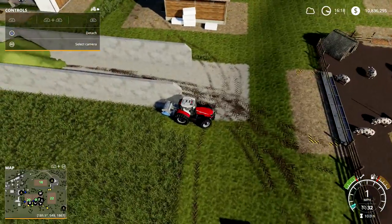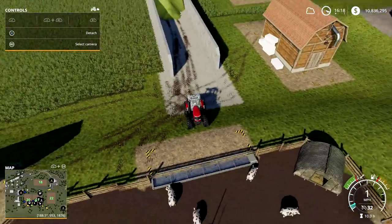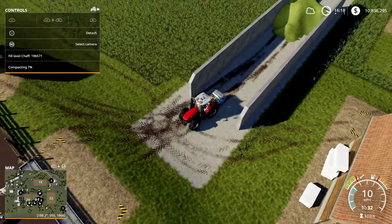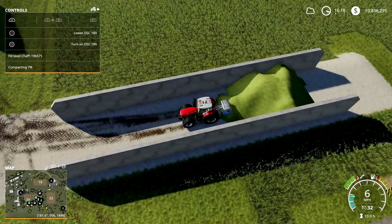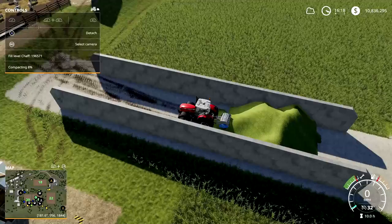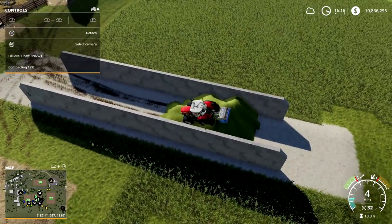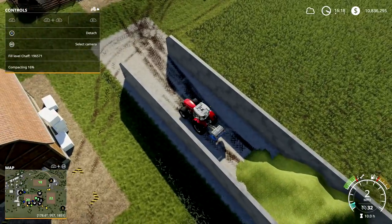A lot of the operation also has to be done by you manually — the AI can't handle it. My next little tip as we're wrapping up this video on silage is this piece of equipment called the DSC 180. You can see it in the top left of the screen. I'm just going to show it — you can see how many slots that takes: 10 to 11.